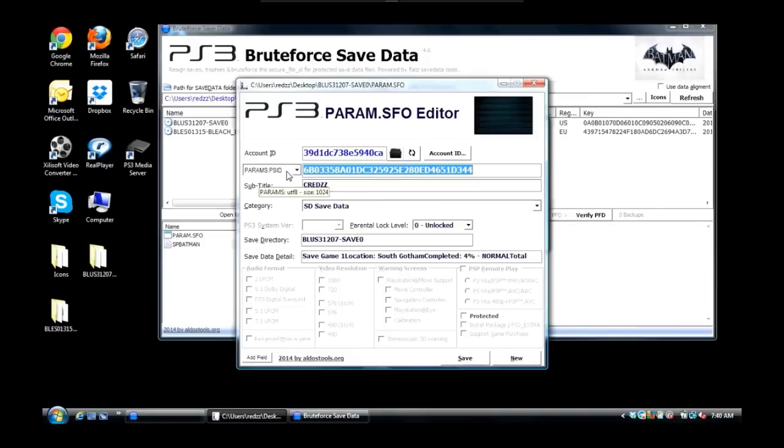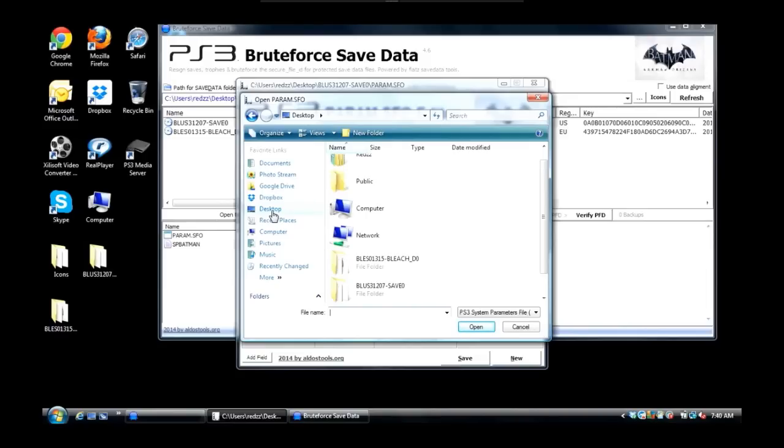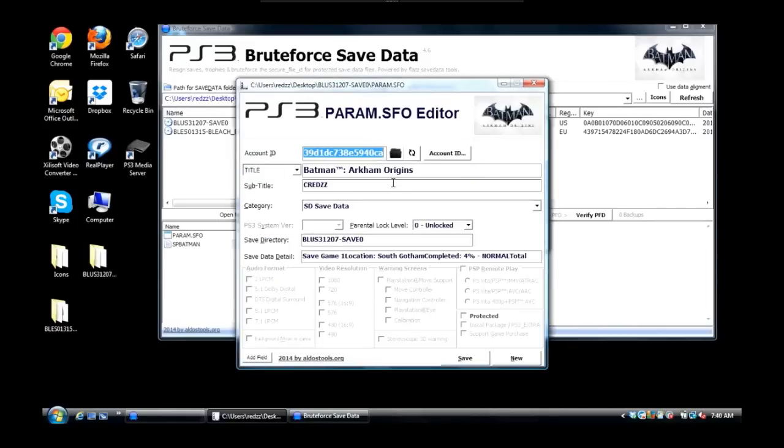I'm using a tool called param.sfo Editor. If you're looking for how to download this, I made a previous tutorial showing you how to find your Console ID and your User ID. There are two links below — one for Brute Force Save Data 4.6 and one for the param.sfo Editor. First, click on the folder icon, go to your desktop, navigate to the save you just copied from your main account, open it up, go to the param.sfo file, and hit Open.